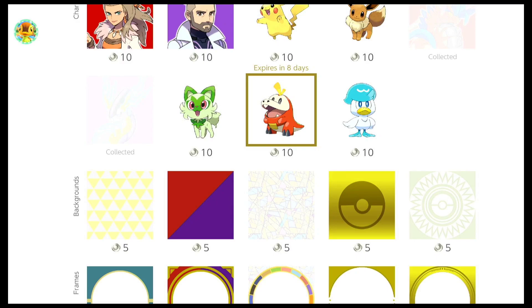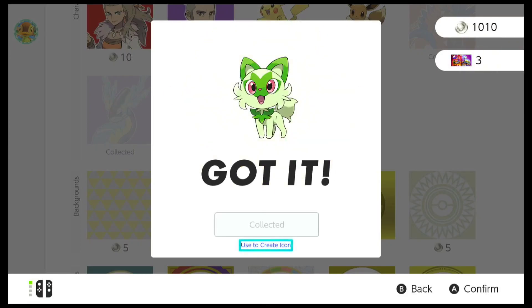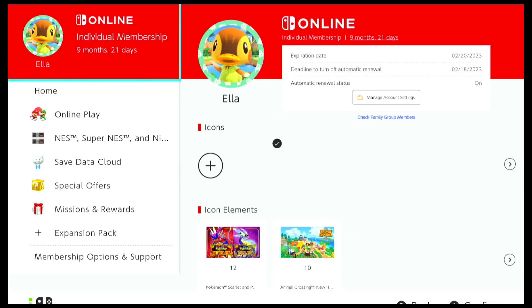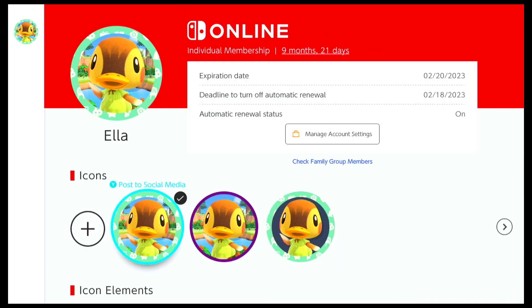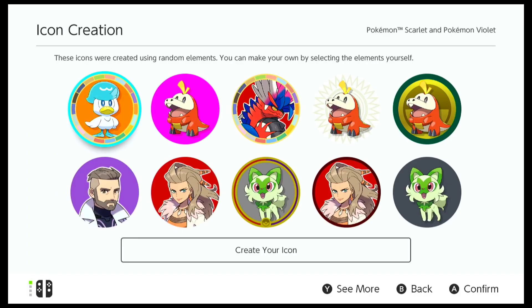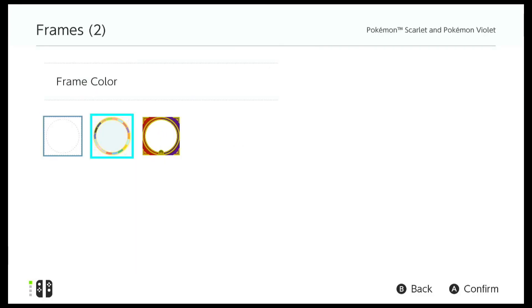Not only the icons, but the backgrounds and frames are pretty cool too. Let me quickly buy the ones I really like, and I'll show you how to create an icon as well. To create your icon, you have to go to your profile and you'll have an option to create a new icon. I selected the game as Pokémon Scarlet and Violet, and here are some pre-selected icons the app provides.